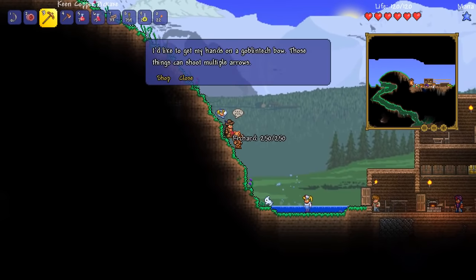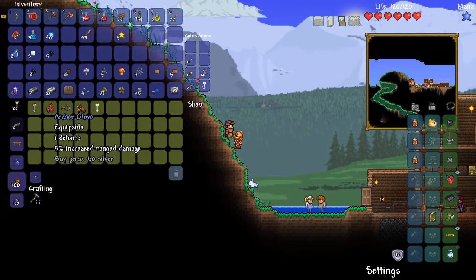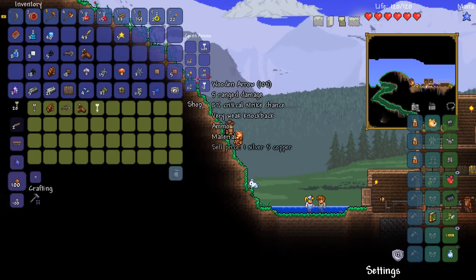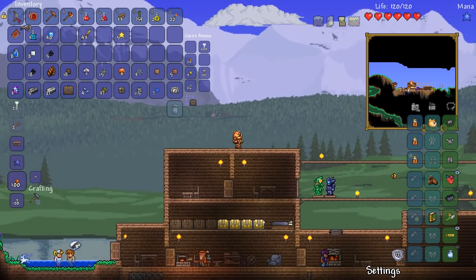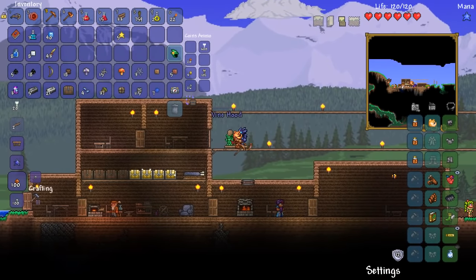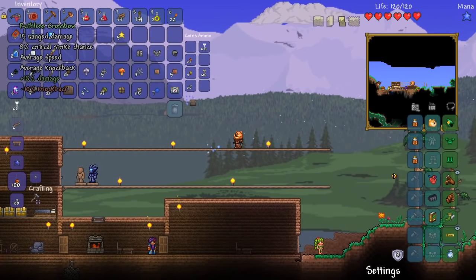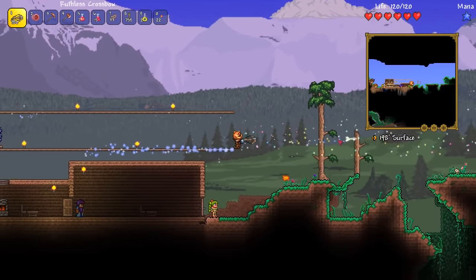We just got a brand new NPC — this is Richard, the archer. I'd like to get my hands on a goblin tech bow, those things can shoot multiple arrows. So you have the archer glove which gives increased range damage — we'll buy one. The crossbow does 11 range damage compared to our 7 — we'll buy one. A quiver with 20% chance not to consume ammo — we'll buy one. And he sells jester arrows. Nice! I've always wanted something that sells jester arrows — love jester arrows. Let's equip all of this and see how it looks. We've got 15% range damage, 8 defense, and some really powerful bows. That's actually really badass! Man, the NPCs come in handy really fast. I bet we could properly take down a boss right now.